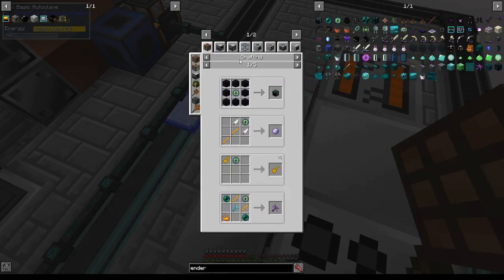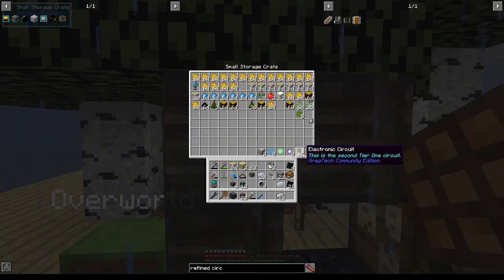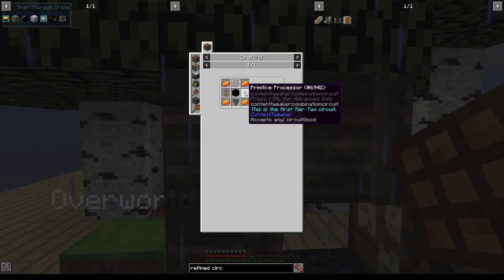One eye of ender, and then with an autoclave and the correct amount of water — which is an entire bucket — we can get an ender eye lens. I've made so many electronic circuits, because to make all the loot fabricators I need, I'm going to need oodles of electronic processors.